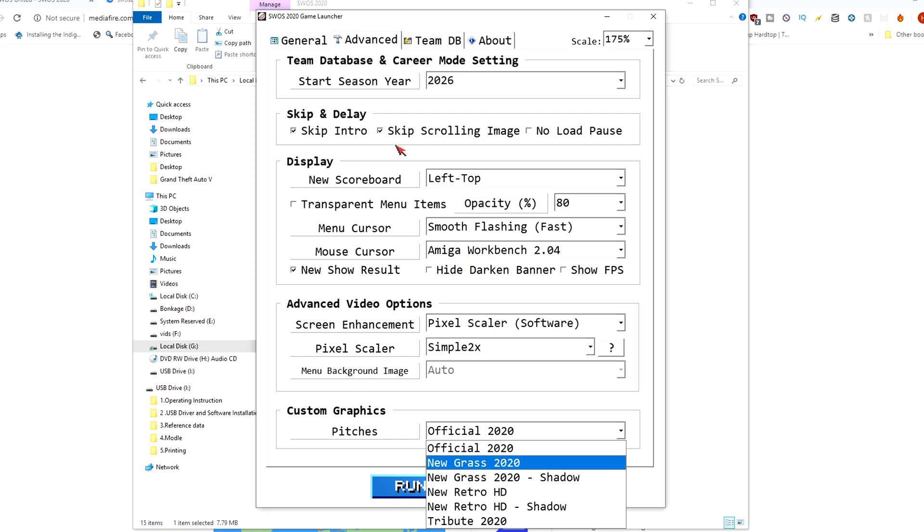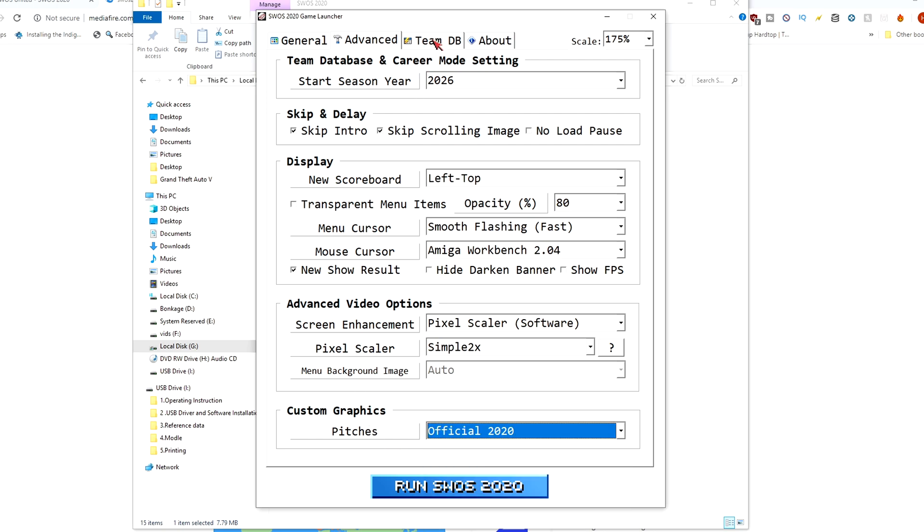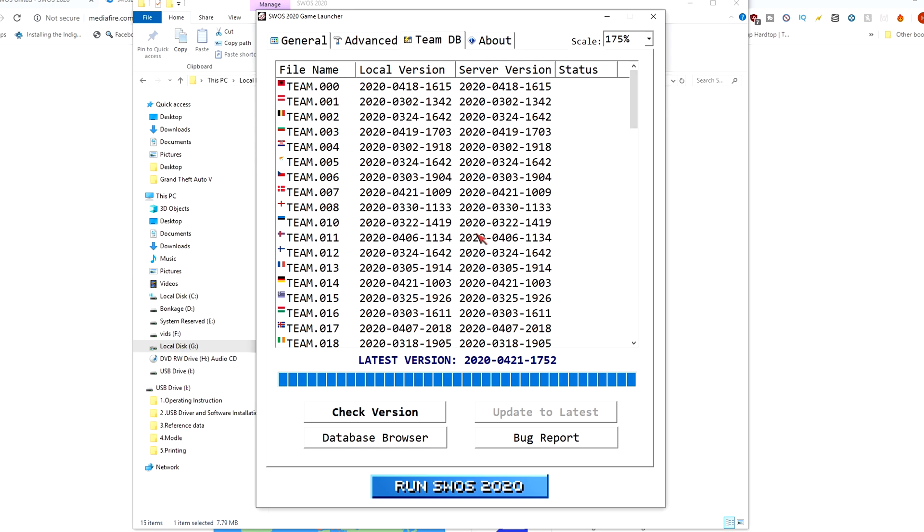Plenty of options there, but what I particularly love is the team database. The thing about Sensible World of Soccer is you can do a 20-year career as a manager, so this is great for doing research. If you've got a shopping list of players you want to check out, instead of doing it the long-winded way within the game, just do it from here.